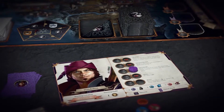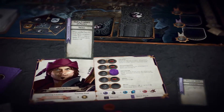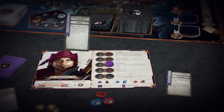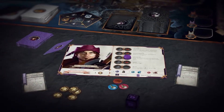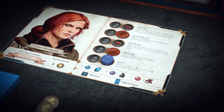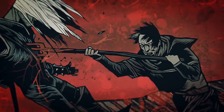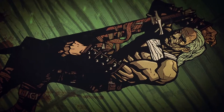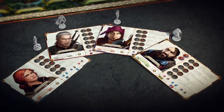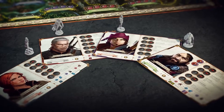To develop, the player draws the top two cards of his development deck and chooses one to keep, placing it face-up near his hero sheet. Then he places the other card face-down at the bottom of his development deck. To rest, the player removes either two minor wound tokens or one severe wound token from his hero sheet.